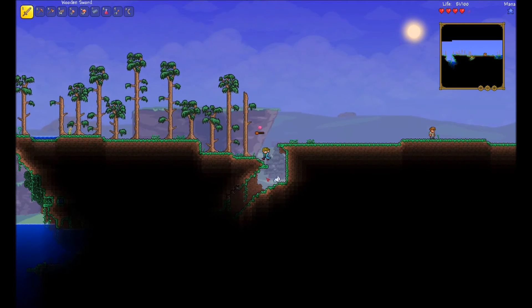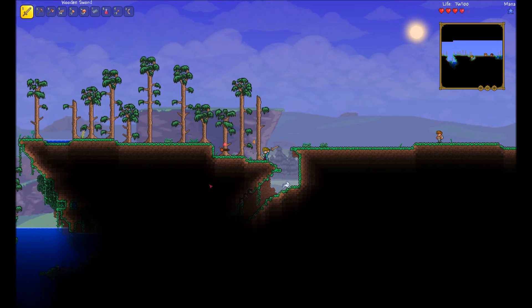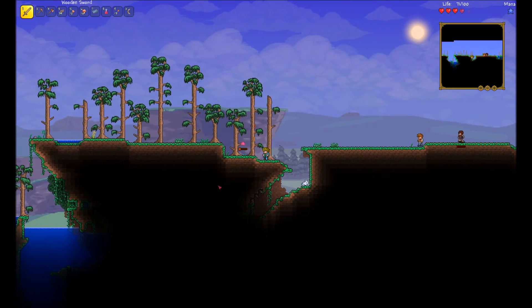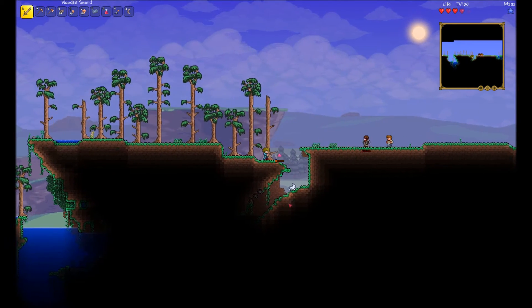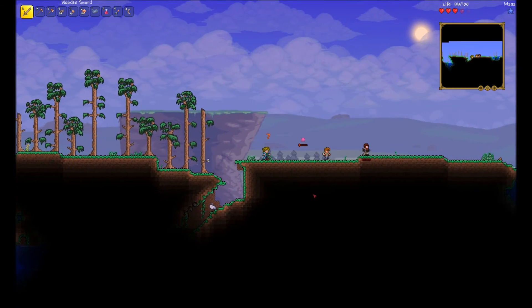Oh, he hit me again. Oh no, he's escaping! You will not escape. Okay, I had to go home because I had like three HP and I was gonna die. Don't kill it — I want to kill this one. No, bad guide.